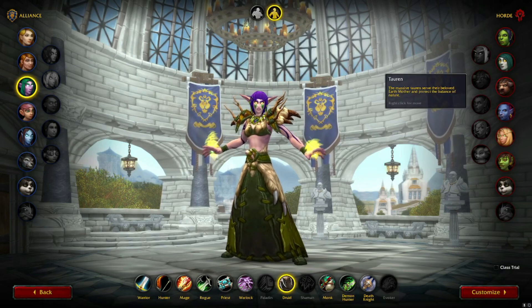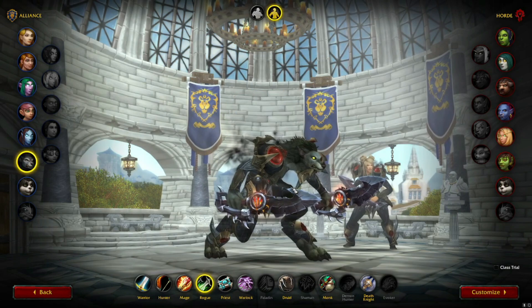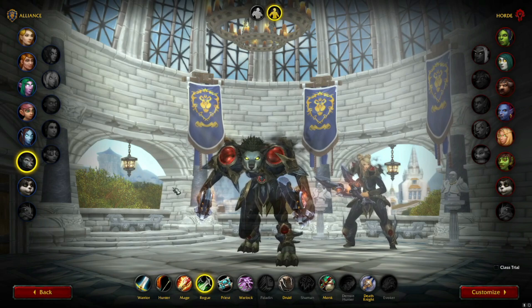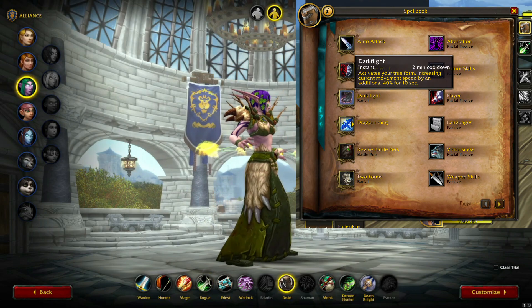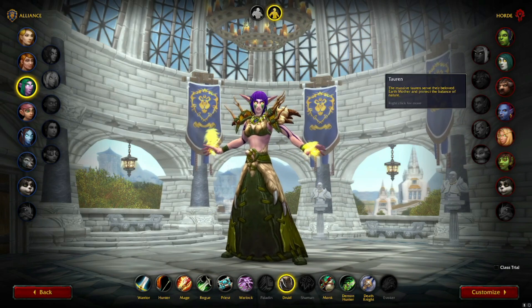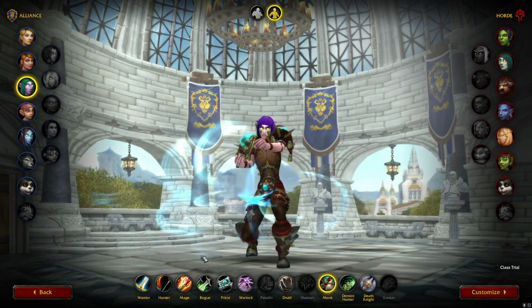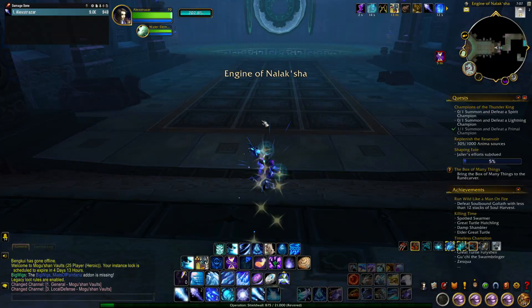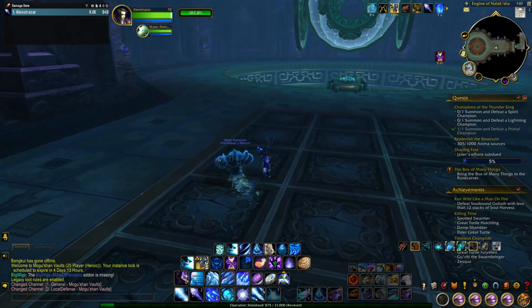If you're going to make a speed set from scratch, the night elf druid is the best. The night elf race has a passive 10% walking speed increase. The second best is probably worgen because they have a spell which increases your movement speed by 40% for 10 seconds. The druid class has cat form which increases your movement speed by a ton. Other good mobility classes like monk, rogue, and mage are really good, but the speed set is still effective on any character, so if you don't want to make a new character, it's all good.